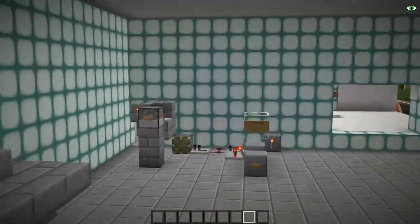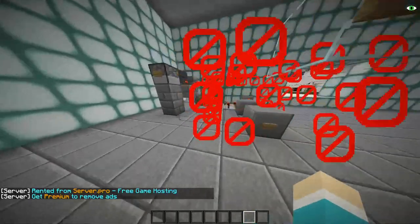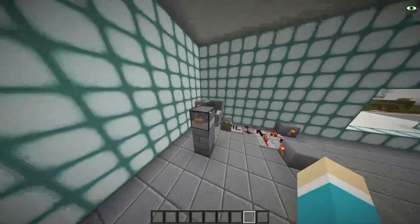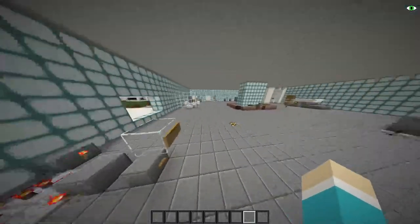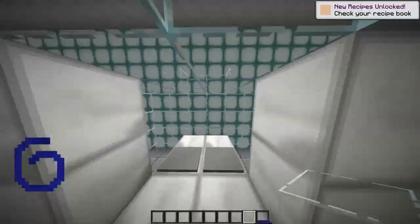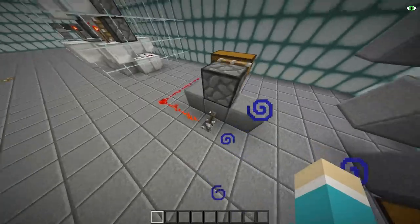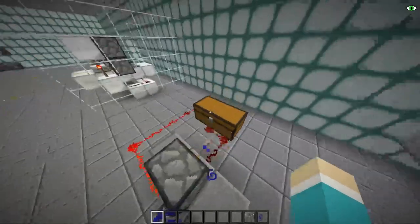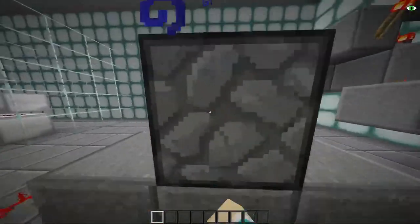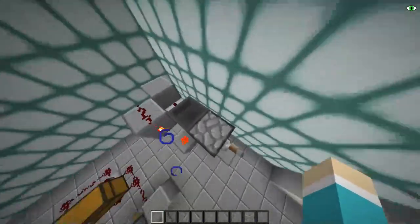These are the early redstone exhibits, enclosed with barrier blocks. We have a T flip-flop — the original one, without using any piston function. Then we have a filter. Over here is a two-by-two piston door, which works like this — quite simple redstone for me. This is me testing a glitch: if you do this to a chest, you can access it through the piston.